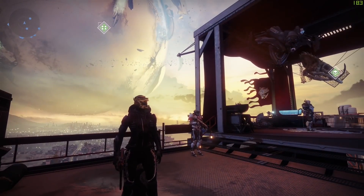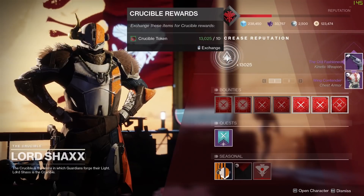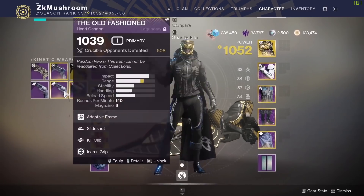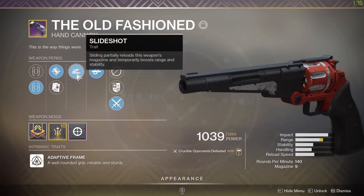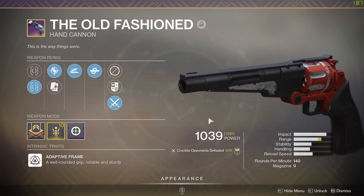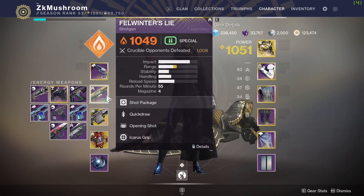We finally got it! I wanted to get an Old-Fashioned for a long time, so one day I just went to Shax, gave him some Crucible tokens, and boom — I got an Old-Fashioned. I checked the rolls on it and we got kill clip, slideshot, accurized rounds, sure shot, and a range masterwork. This gun is insane for 140s. As soon as they buff 140s, this is going to be my go-to hand cannon.